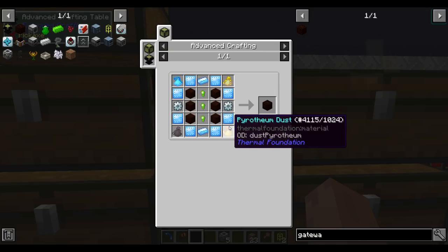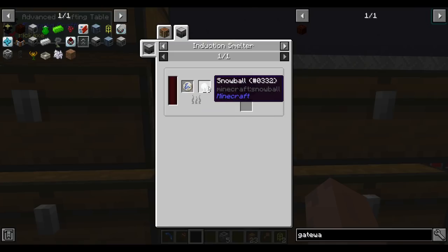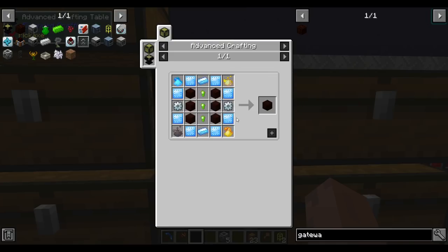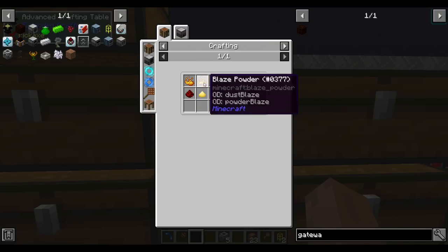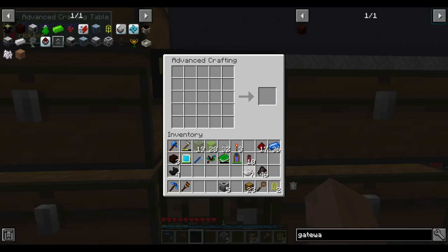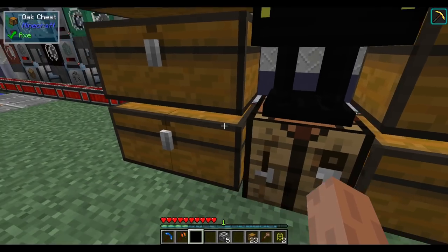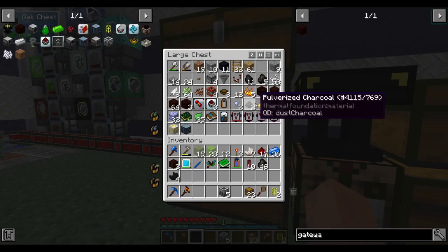The stuff needed for the elven gateway core — the only things we don't have are four dusts. I think we can induction-smelt a rune to get them. This one uses snowballs, this one uses niter, and then ice, obsidian and sulfur. That'll be our solution for now — not the cheapest, but pretty easy if you only need them in small quantities.